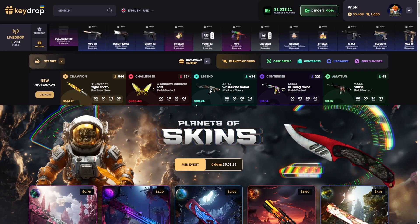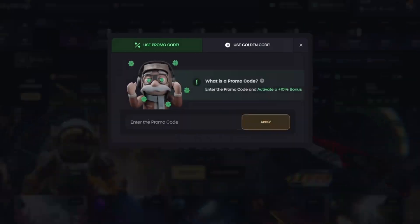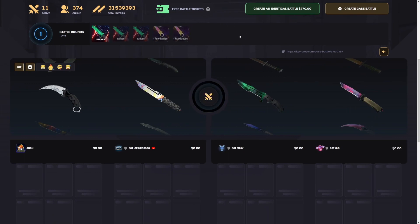Yo, what's good guys, we are back on Key Drop again today. If you want to get some free money and a 10% deposit bonus, click the 'Get Free' button, click 'Use Code', use my code 'anonymity', and then click Apply. We're starting today off with half of the balance.